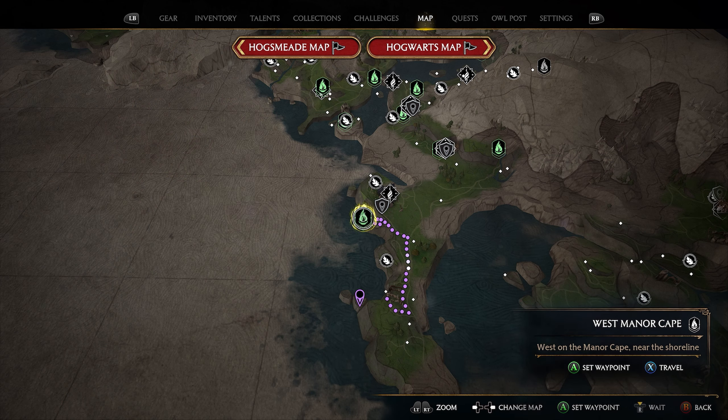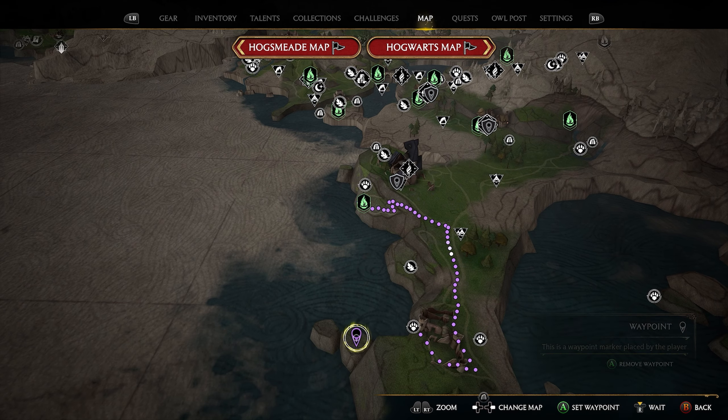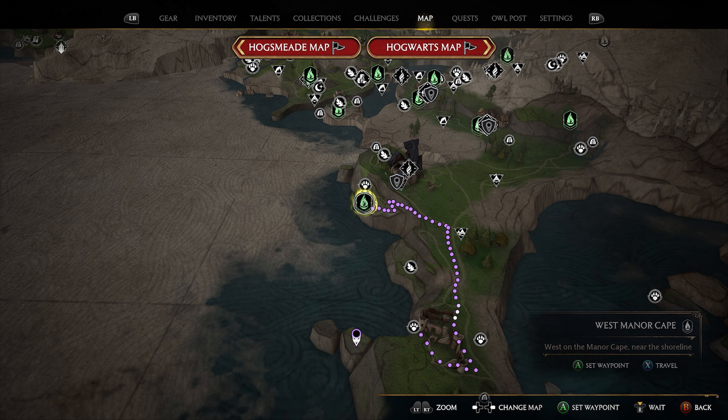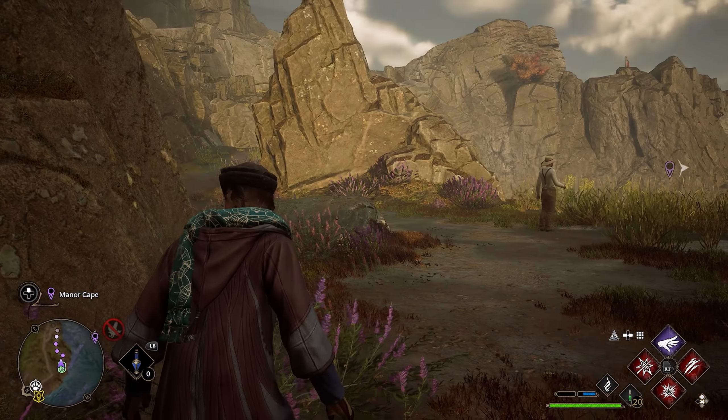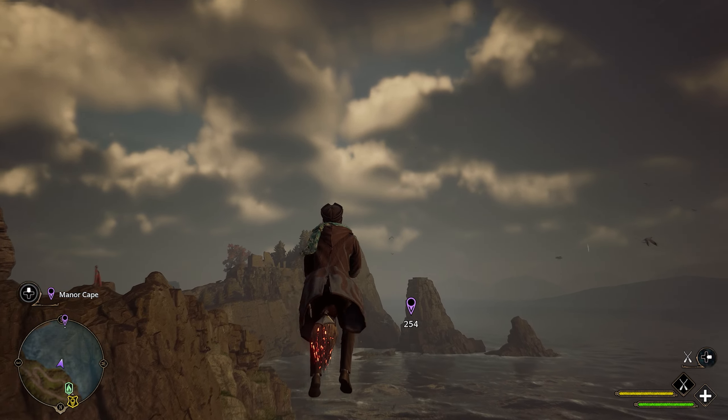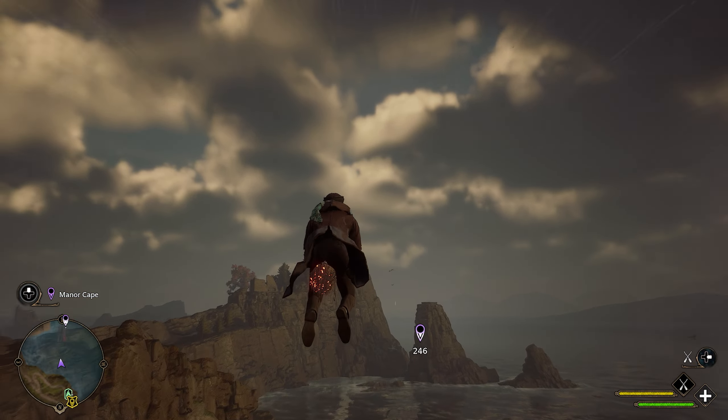For our next location, take the exact same West Manor Cape Flue Flame again. Your location is on top of a giant rock just south of the Flue Flame — you'll see two giant rocks, and it's on top of the biggest one. Take the Flue Flame, head outside, jump on your broomstick, and on top of that giant rock right in front is going to be your next landing pad.